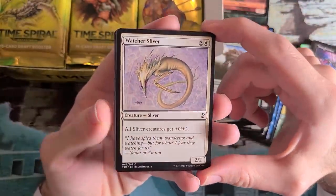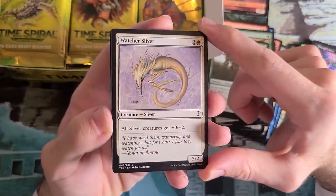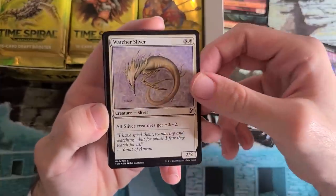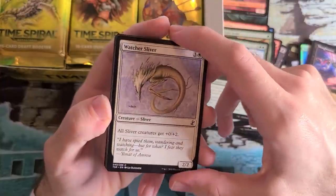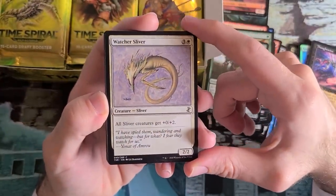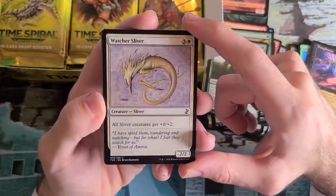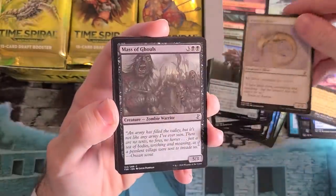Watcher Sliver — back in the set for your Slivers deck. Once again, Naya is the colors — green, red, white — that Slivers are focused in here. Pumping up all your Slivers' toughness, being a 2/4 on its own — totally fine. Keep in mind that all these Slivers affect themselves, but they are the old school Slivers, so they do affect everyone's creatures. The Sliver mirror match will get a little thorny, but it's Time Spiral — it's complicated. I trust you'll be fine.